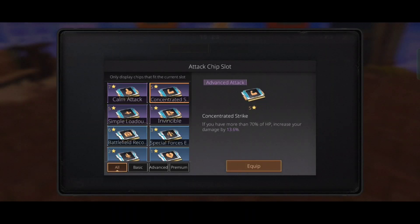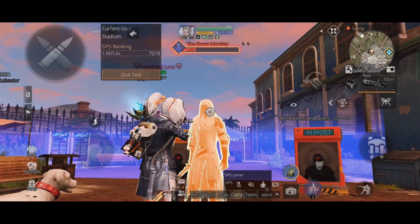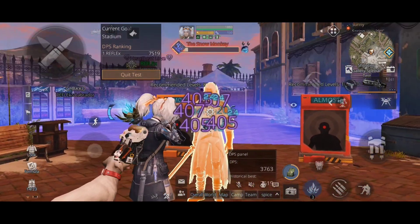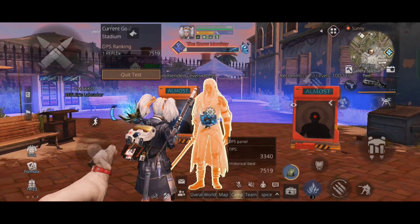Now let's test our second chip, which is the Concentrated Strike. This chip will increase your damage by 13.6% if your health is 70 or above. The headshot damage is 607 and damage to the torso is 405.